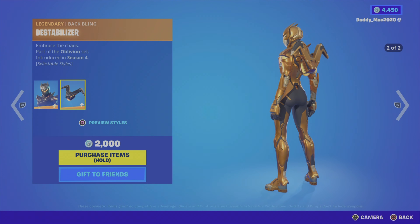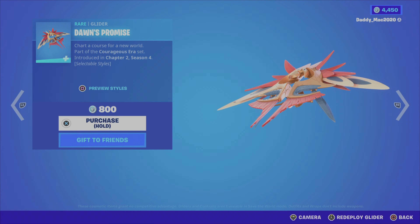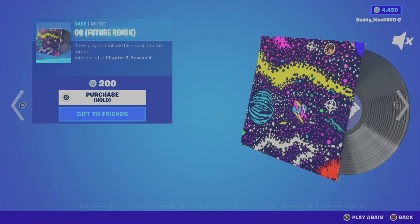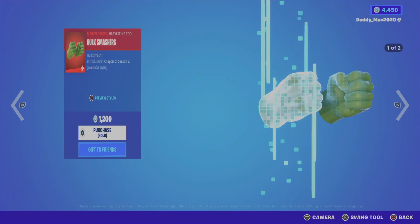We then have the Dawn's Promise glider from the Courageous Era set, Chapter 2 Season 4. This is definitely a cool looking glider — it's different — and it's 800 V-Bucks. We've got the OG Future Remix music from Chapter 2 Season 4 for 200 V-Bucks, and the Dance Monkey emote for 300 V-Bucks, which is from Chapter 3 Season 1.